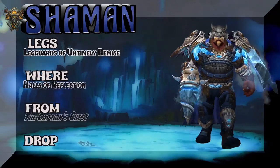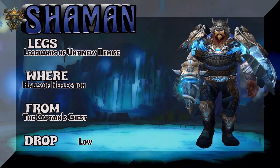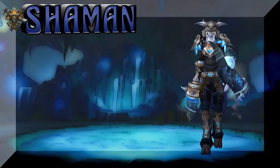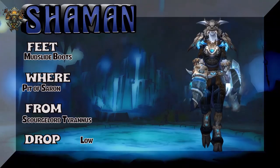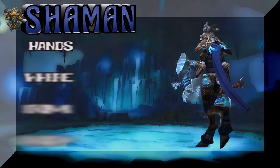The legs are the Leggings of Untimely Demise from Halls of Reflection — it's a dungeon, so you can spam it. The Captain's Chest has a kind of low drop rate, but you can spam it. We have a Lady Draenei showing you the Mudslide Boots from Pit of Saron — Scourge Lord Tyrannus — so that's another piece that drops from him.